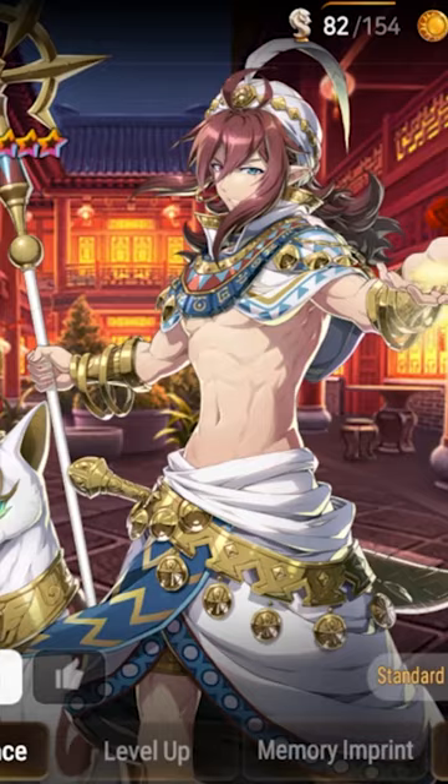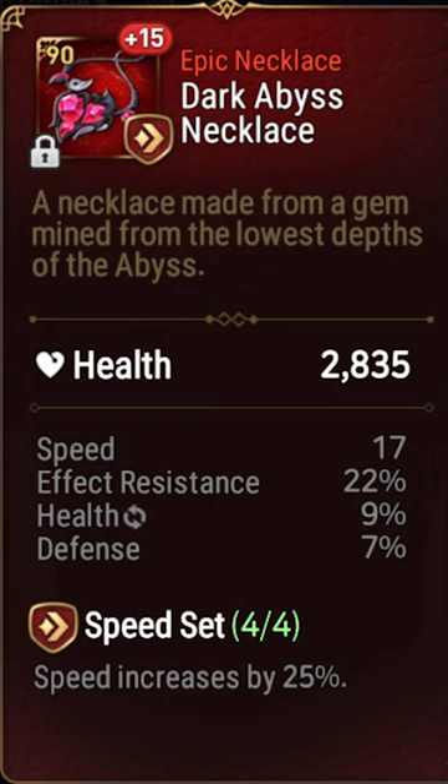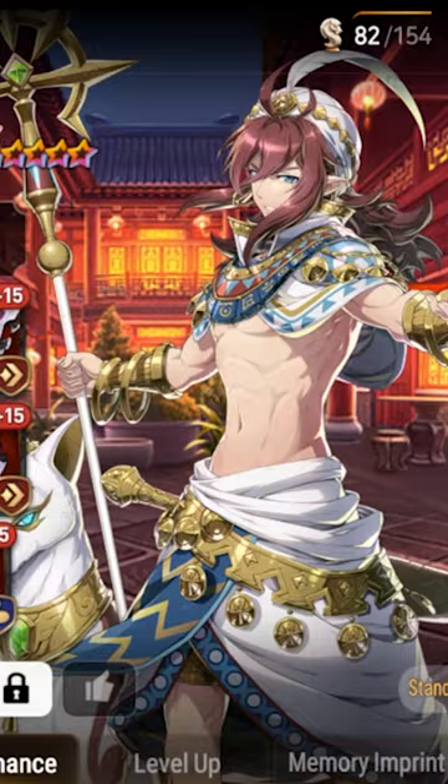There are two main ways to build him. I like playing high effect resistance and medium speed and bulk, so we'll be looking at this build. HP and defense neck, res ring, and speed boots is the way to go. For a bulky build, simply replace your ring with HP and defense as well.